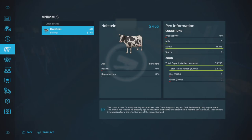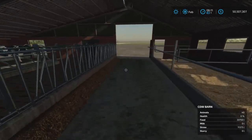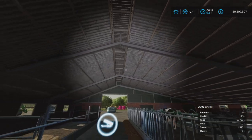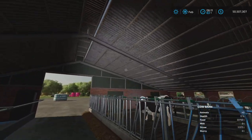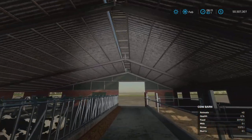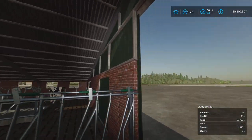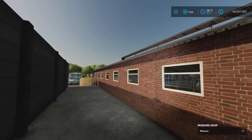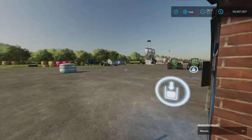Capacities: straw is 11,375 liters, and food is 33,750 liters. Other than that, I don't see any lights - no lighting visible. I'll check to see if there's some automatic lighting once we go forward.